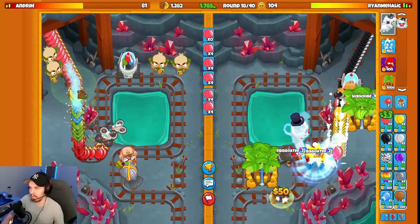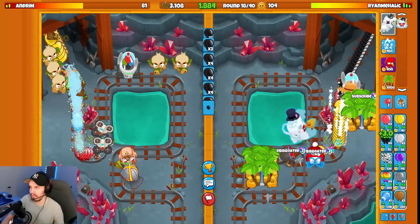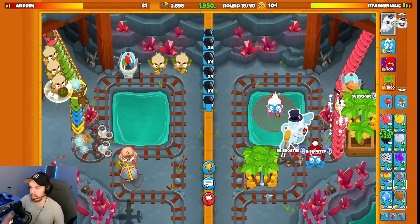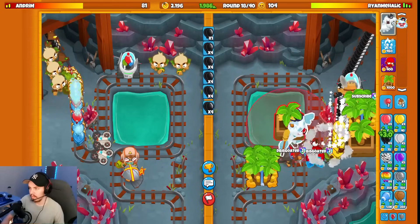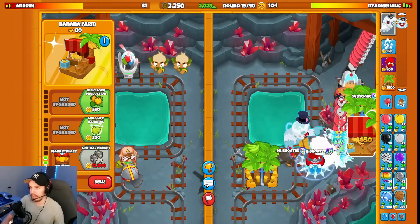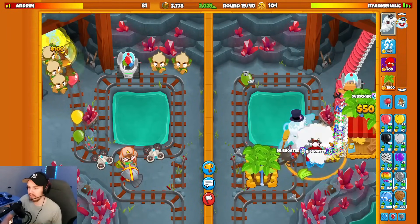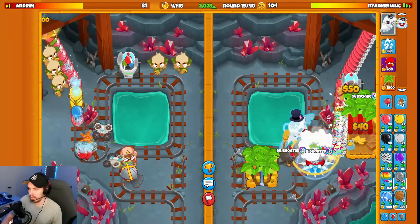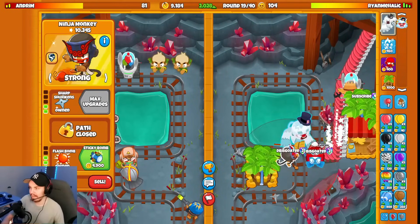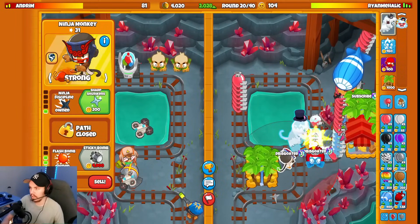Round 18 — are they going to send me any fortified MOABs? If they do, I'll probably just do a sticky bomb again. We're going to send black balloons until I hit 2k eco. It is sniper — look at my predictions, ladies and gentlemen. I guessed it! I'm so good at this game. We'll sell this and get that up — greedy play, I know. They call me greedy Mihalik for a reason. Strong on the pat — I think the soul is the MOAB. Yeah, we're good.